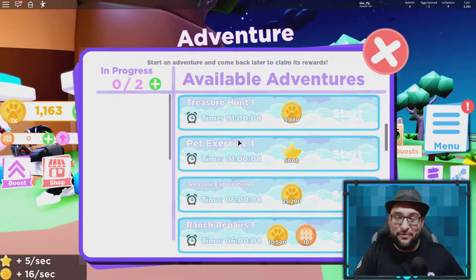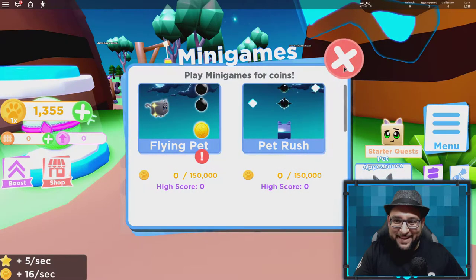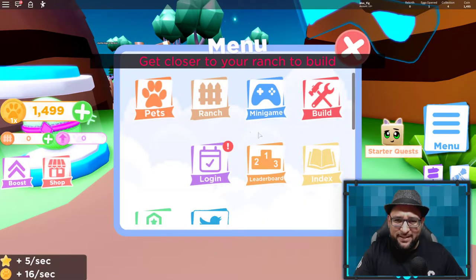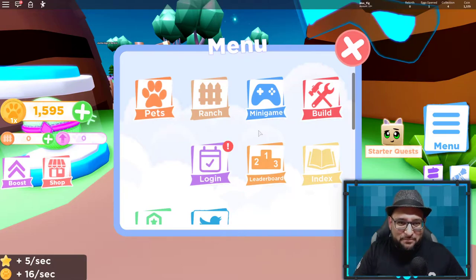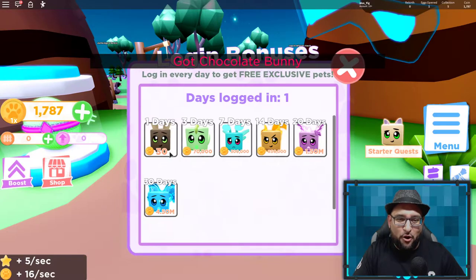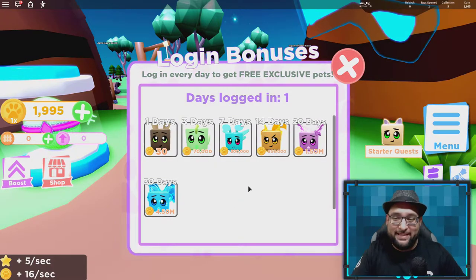I really like what I'm seeing so far. They added mini games, which is great. They also added a build option so you can build on your ranch — that's something I was looking forward to. And there are login pets: I got a free chocolate bunny for day one, and the rewards get better the more days you log in.